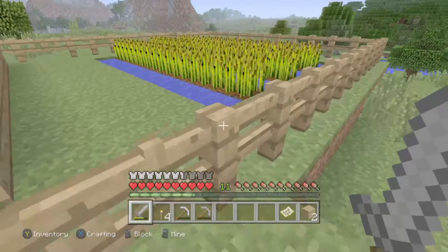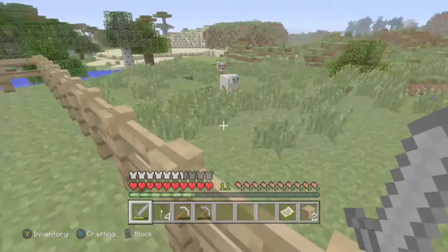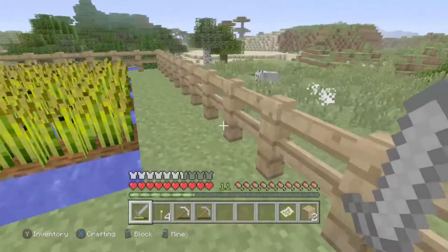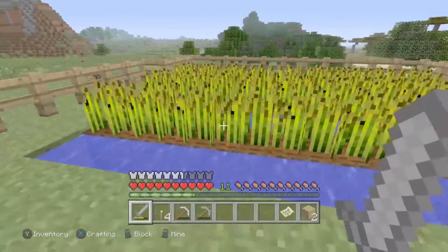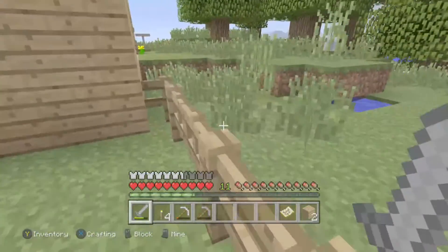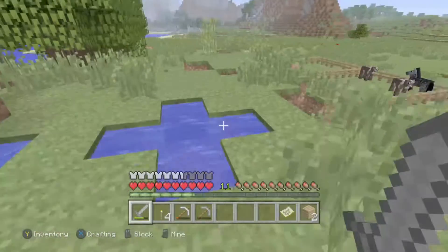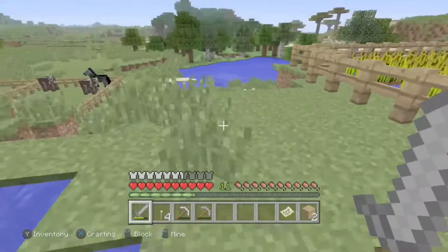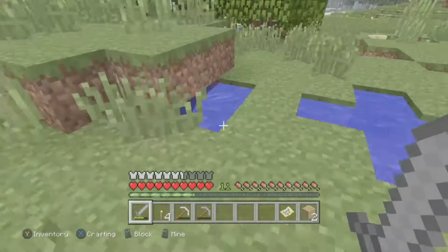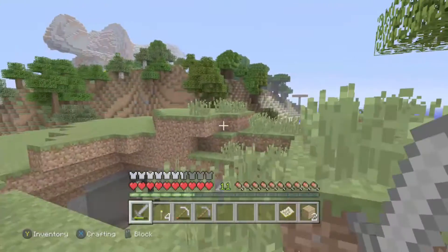I've got my wheat farm around here, solidly gated and fenced off. We've got plenty of wheat here, and out the back gate we've got the infinity water pool just so I don't have to go all the way down to the lake.